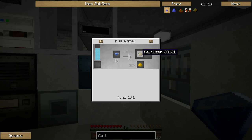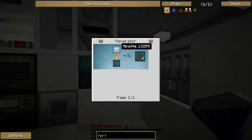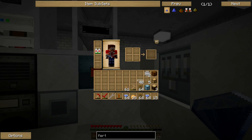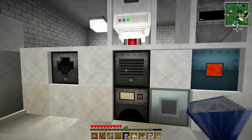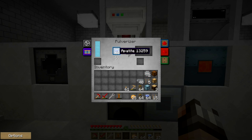Let's have a look at fertilizer — all we need to do is either pulverize or macerate apatite. Macerating is the most efficient way, although pulverizing gives us the chance to get phosphorus dust as a bonus. Our macerator is busy macerating ores so we won't interrupt that process — we can get some phosphorus dust as well. Let's start pulverizing some of this apatite. It goes really really quickly which is awesome.